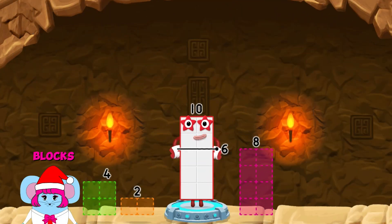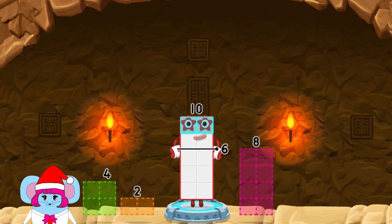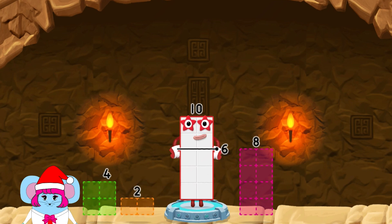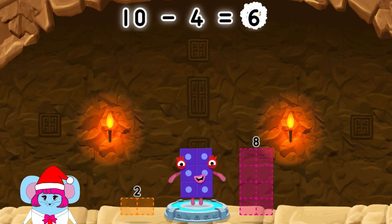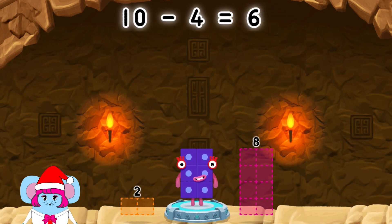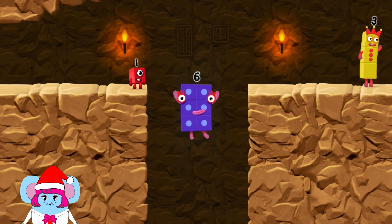Take number blocks away from 10 to leave 6. 8, 2, 4, 2, 4, 4 — you cracked it! 10 minus 4 equals 6! 6! Fantastic!